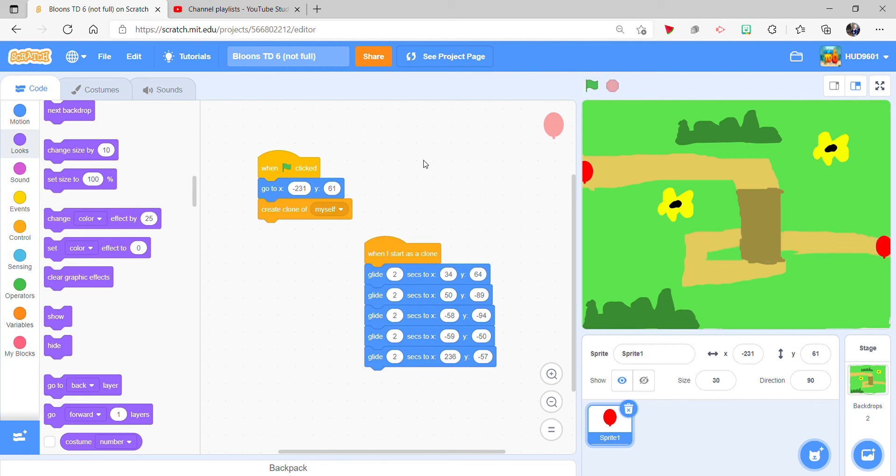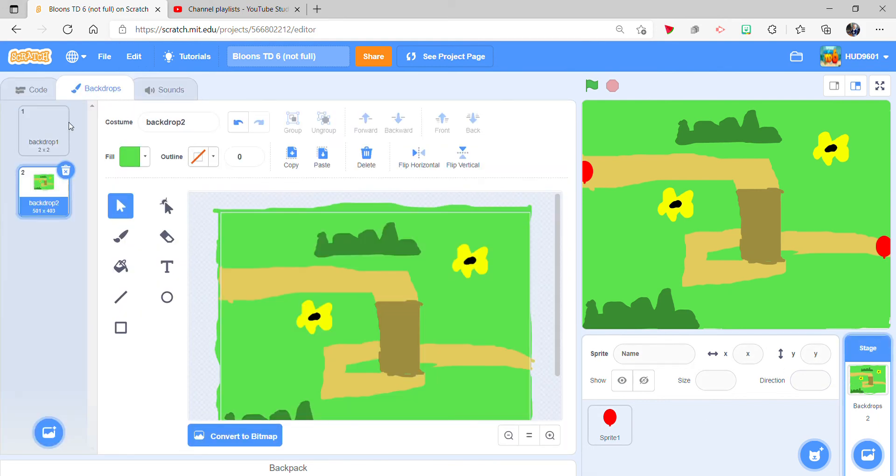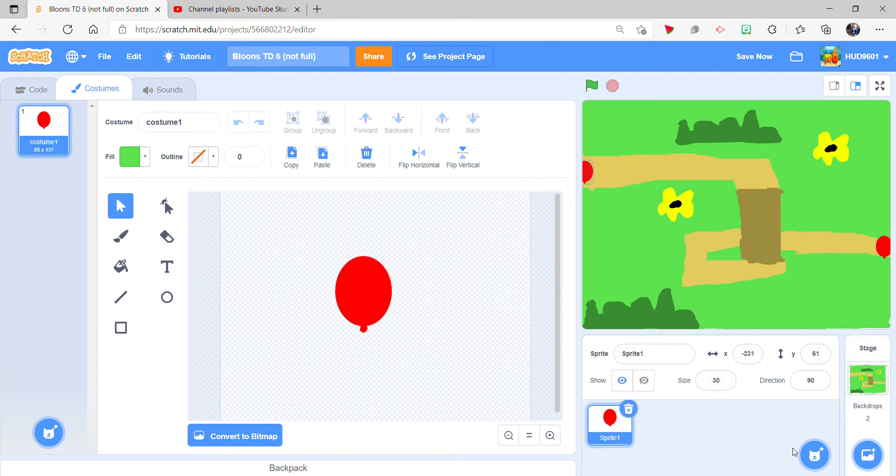We gotta make it an actual sprite. Okay, that's sad. We gotta go to Backdrops - and then oh, it's not like... okay. We gotta remake this.